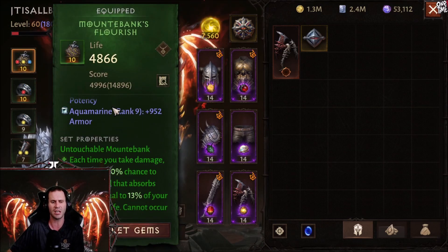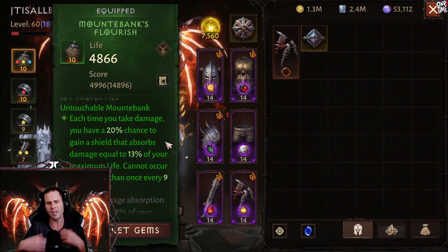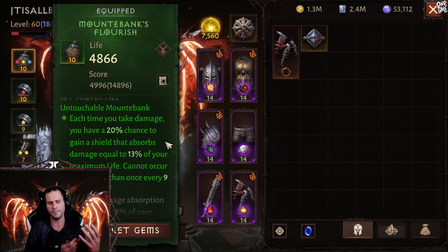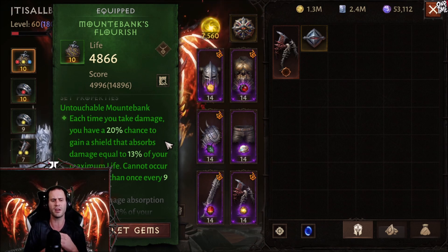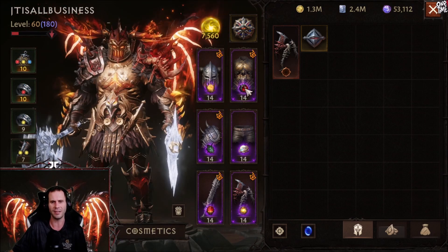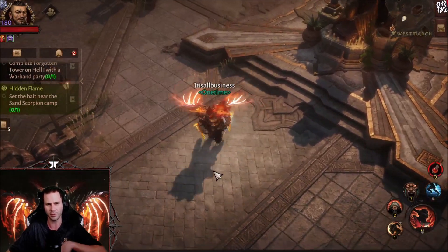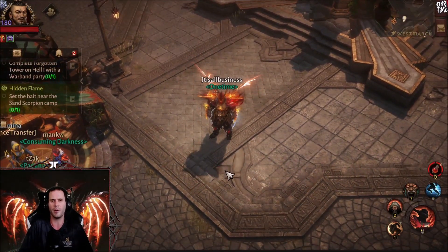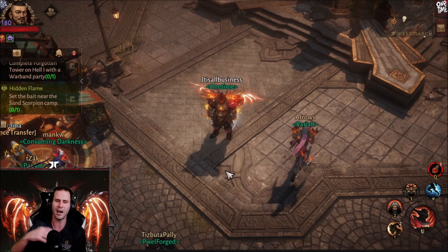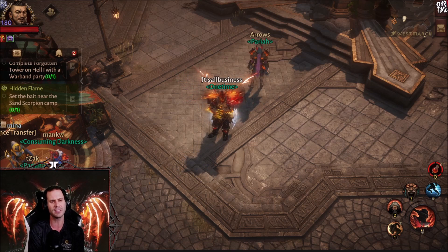For a little more defensiveness, I'm also using a two-piece Mount Banks set, which gives me a shield worth 13% of my maximum life every nine seconds. That allows us to be insanely tanky. Mount Banks is absolutely broken — pretty beast mode. Hopefully this helps you guys understand exactly what I'm using in PvP. This is the current setup.